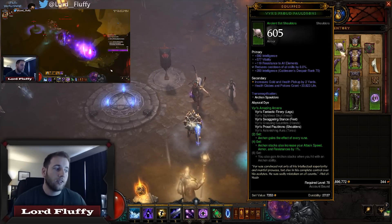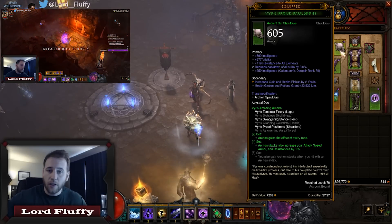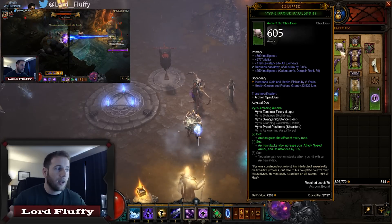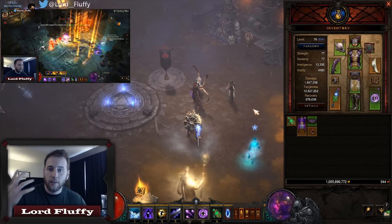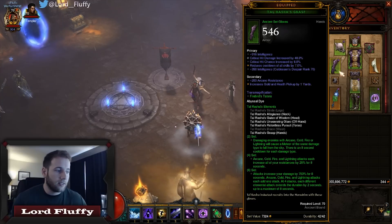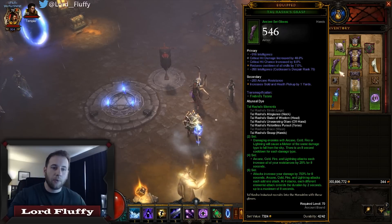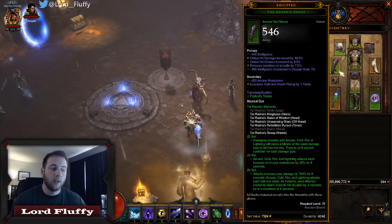Vyr 4-piece: Archon stacks increase your attack speed, armor, and resistances by 1%. The armor and resistances — that goes without saying, more toughness is awesome. And the attack speed is really really important with Archon and Manald Heal especially, because the faster you're attacking with Manald Heal the more you're going to blow up mobs with that proc. Tal Rasha 6-piece: attacks increase your damage by 750% for 8 seconds — arcane, cold, fire, lightning each add one stack.